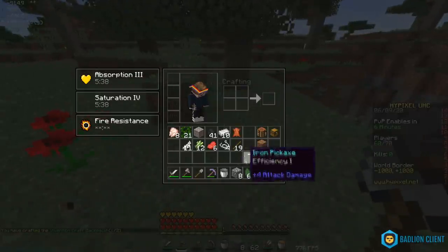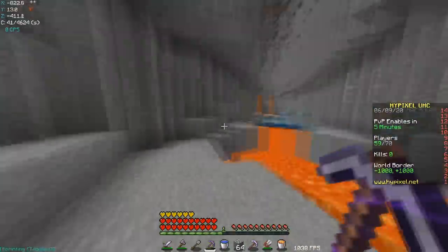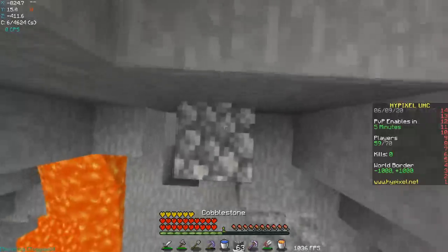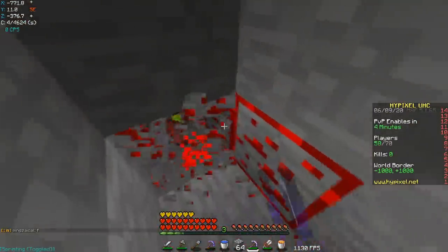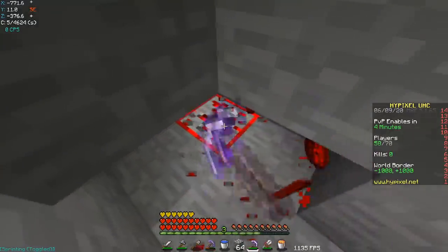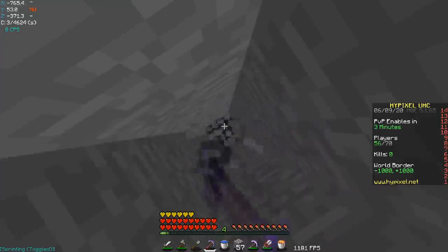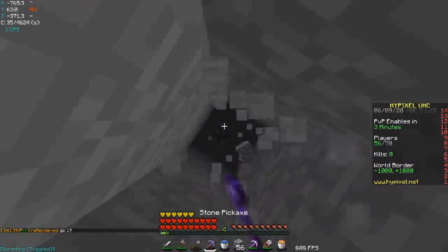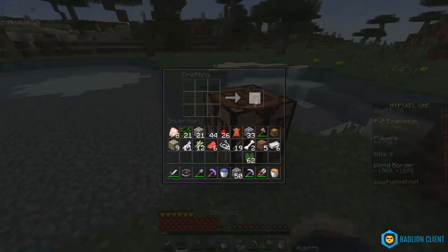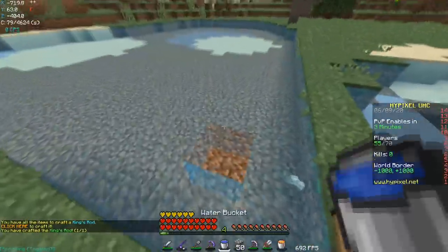Now we gotta dig straight down, go find some redstone, get my full iron, and then we can start fishing. We're talking to a ravine here — should be able to get my redstone. I can also grab a little bit of gold. I'll head back up to the surface, should be on the surface with like two and a half minutes until PvP. I craft our compass, craft our fishing rod, and I should be able to craft it. Okay, we got King's Rod. Dope.